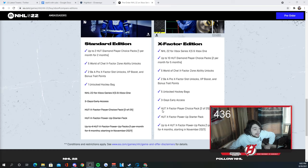You also get three days early access, which is important to get a head start. The HUT X-Factor Player Choice Pack gives you 25 options, which is very important. There's also the HUT X-Factor Power Up Starter Pack, and up to four HUT X-Factor Power Up Packs — one per month for four months starting in November 2021.